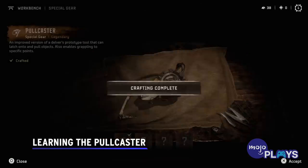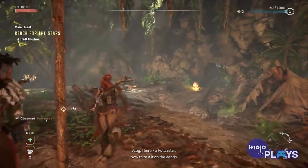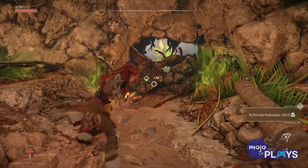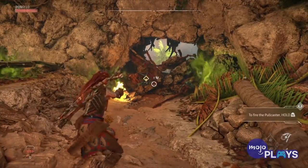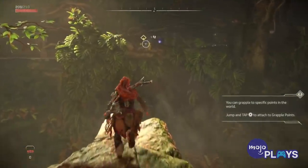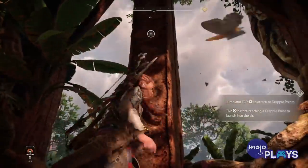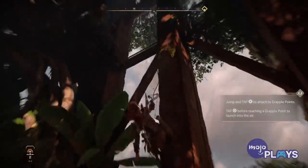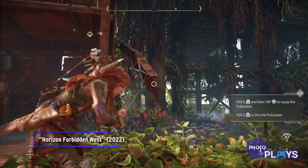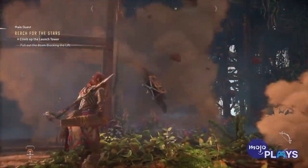Learning the Pullcaster: The Pullcaster is a new tool in Forbidden West, granting Aloy the ability to grapple up ledges, tear down weak walls, or yank out protruding objects. The game absolutely wants you to use this, and the early game gives you a number of opportunities to learn it. So whether you like it or not, you're going to have to get used to using it. Start teaching yourself to look for grapple points in weak structures when you're stuck and can't figure out how to progress. Chances are the Pullcaster is the only way to move forward.